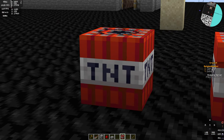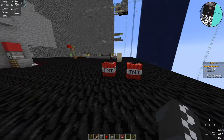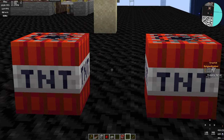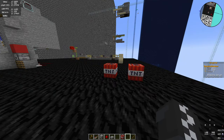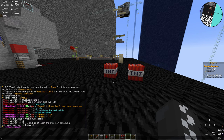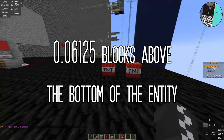In 1.8 things were simple — explosions happened at the center of the TNT entity, and TNT and sand entities got affected from their center as well. But in 1.10, they made it so the explosion position — where the rays start that affect other entities — happens at the top of the bottom pixel in the center of the entity. Because entities like TNT and falling blocks are slightly smaller, we can do a little bit of math: 1 divided by 16, multiplied by 0.98, gives us 0.06125 — that's the actual explosion location, and that's one to memorize.